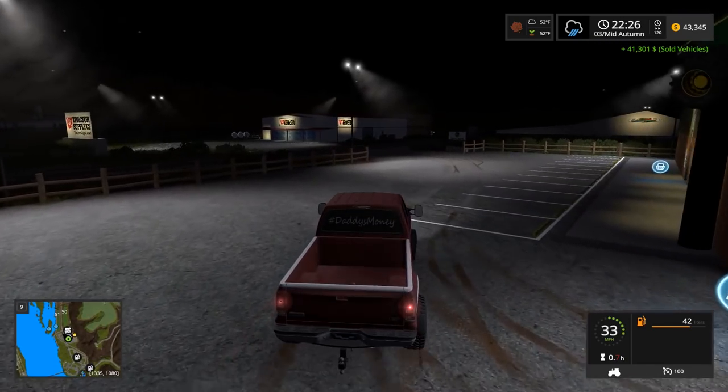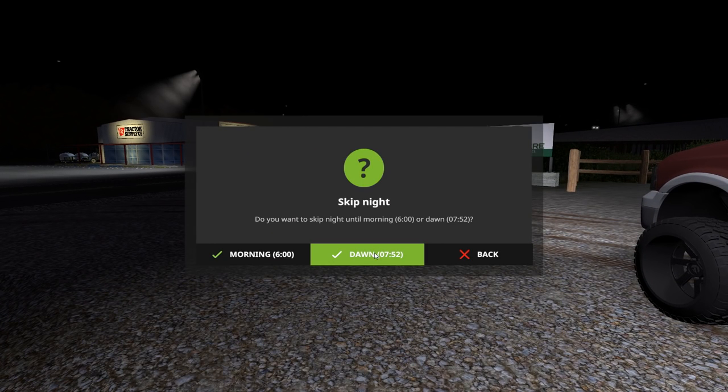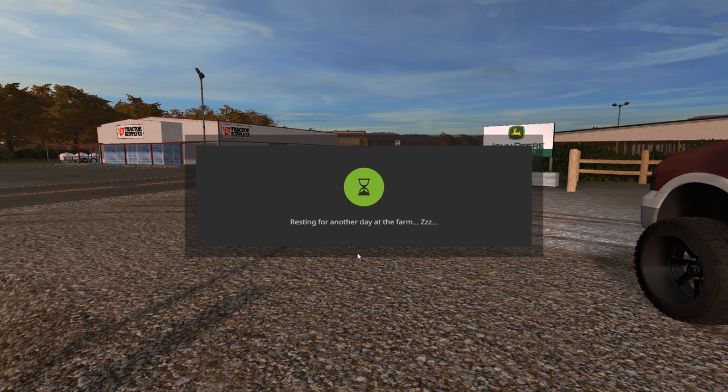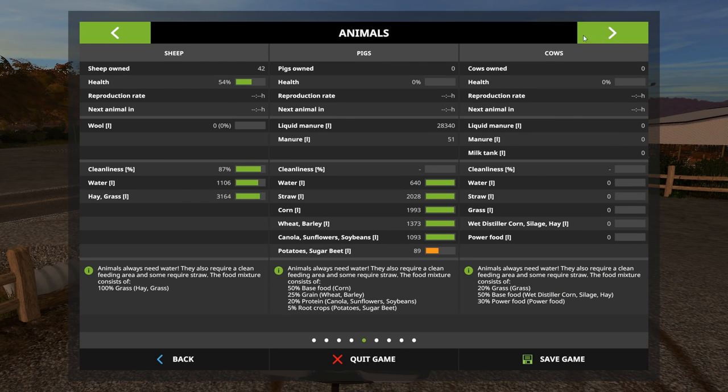Is it gonna rain? It's telling me it's gonna rain. We're gonna skip through the night. Oh, it rained overnight - holy crap, that was quick. I wonder how the sheep are doing, hopefully I didn't kill any of them. I gotta make sure they have enough feed. I'm thinking the next plan is grabbing those small square bales because right now I'm using small square bales. Let's check the sheep - they're doing somewhat good. We need to get their reproduction rate up.